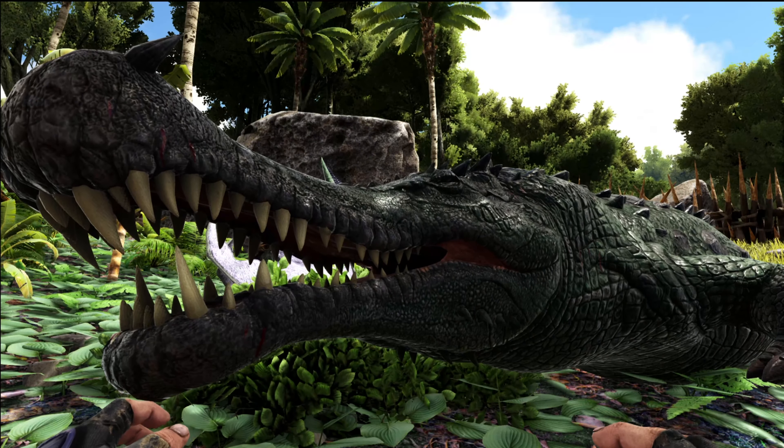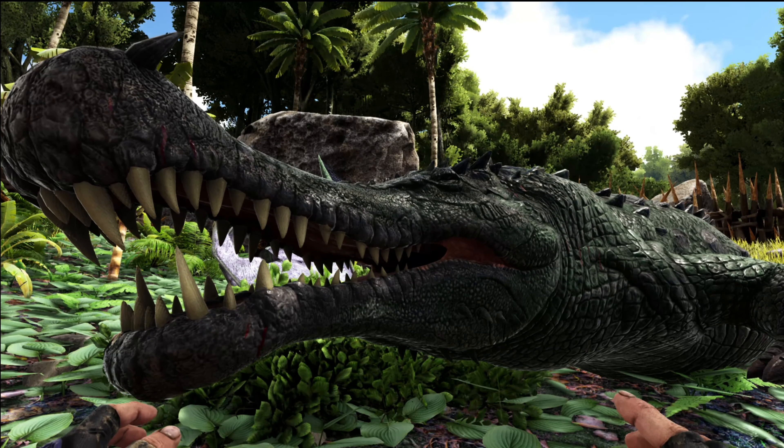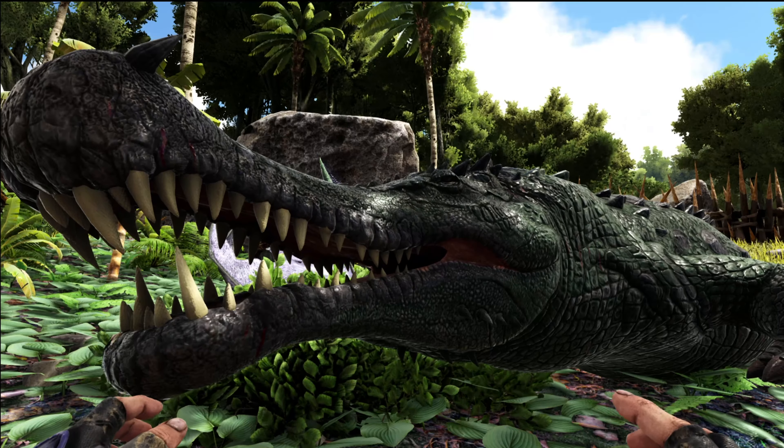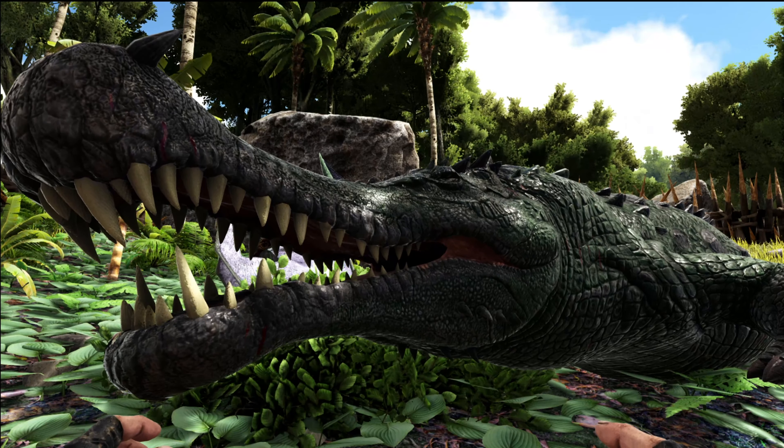You don't want them stubbing their toes in your spikes because they can easily ruin a good tame. This Sarco on 4x taming took three regular kibble to tame up, though it was such a close finish I could have used a single piece of fish meat to finish it off. Kibble for the last one seems like a bit overkill.